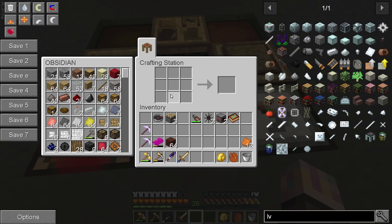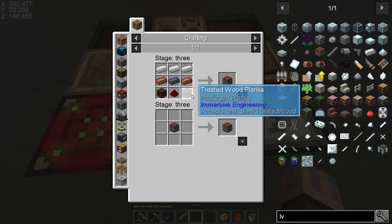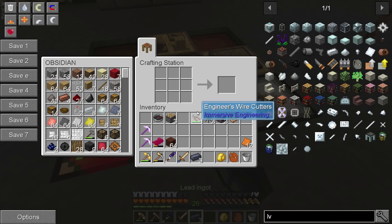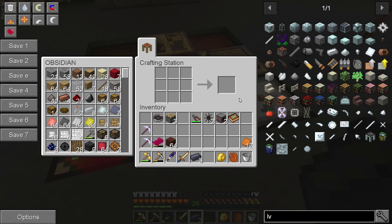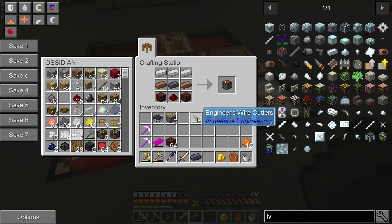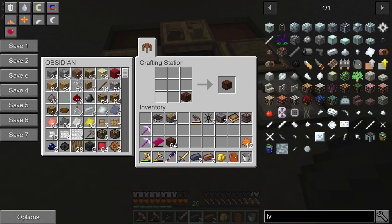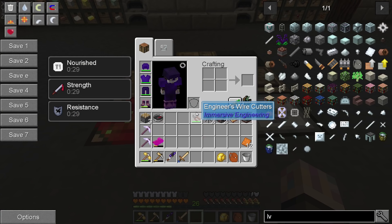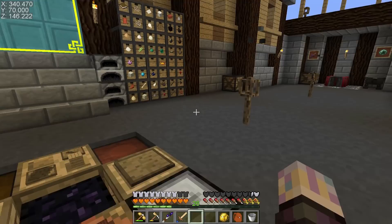Let's go ahead and make low voltage capacitors — this is how we're going to store power at this point. You just need some lead; it's a pretty simple recipe. A lot of these Immersive recipes haven't changed, it's just how you get the materials that's changed. We need a way to move the power too, so we're going to need connectors.